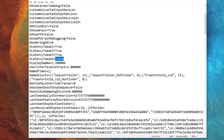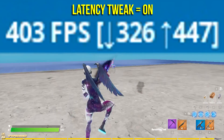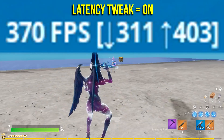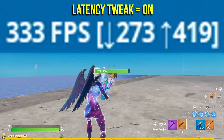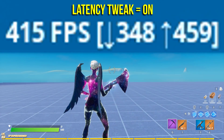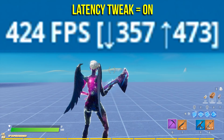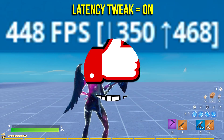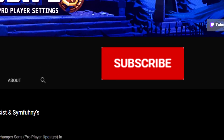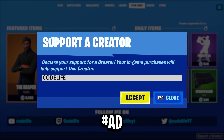Overall from my testing it doesn't seem that these new options really do anything at all — the game feels the exact same and the FPS is pretty much unchanged. What I'd recommend is that you enable the settings, try them out for yourselves, and let me know in the comments below if you notice any changes or improvements. That's all I've got for today — drop a like, subscribe if you're new, and use code Life in the Fortnite item shop if you'd like to support me.